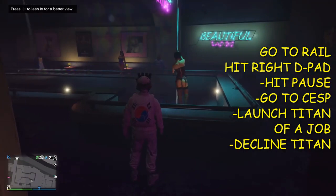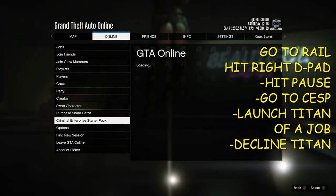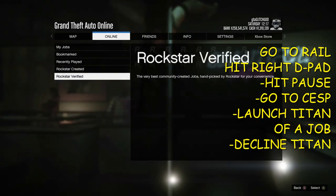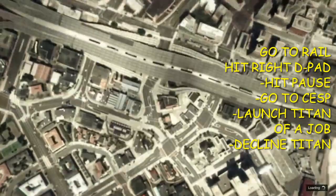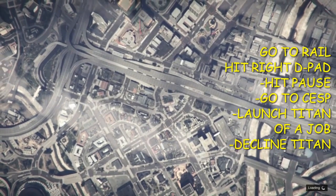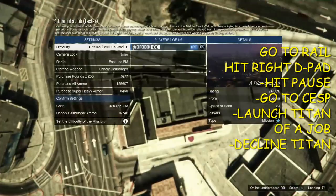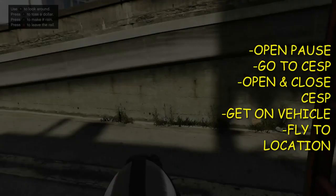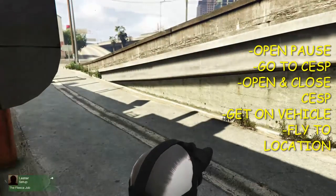Once you get into the Unicorn, walk up to this railing and hit right d-pad. As soon as you hit right d-pad, hit pause. Go to Online, come down to Criminal Enterprise Starter Pack, open it up, then close it. Now go to Jobs, Play Jobs, Rockstar Created Missions, and launch a Titan of a Job. You're simply going to decline the Titan of a Job and confirm. If done correctly, you will spawn out back of the Unicorn. You'll be missing your helmet — no worries, you'll get it back later.